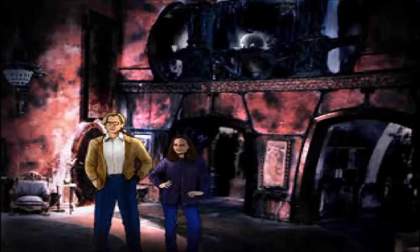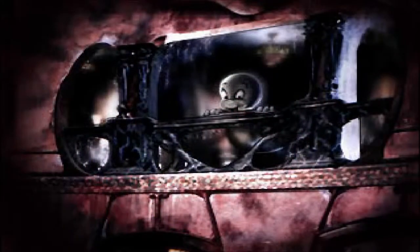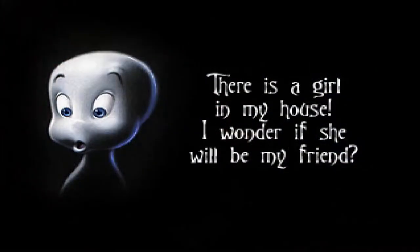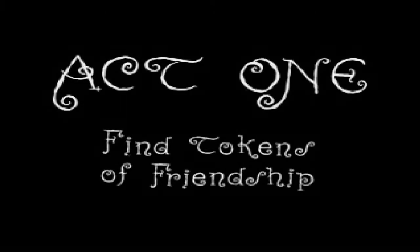I put 'video' in a loose sense because it's a bunch of still images, but there's Casper up in that upper section. He's very happy - there's a girl in his house and he wonders if she'll be his friend. Maybe if he gets them both a present, they won't be afraid of him. Act 1: Find Tokens of Friendship.